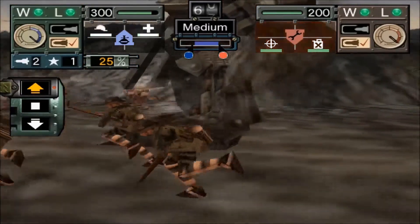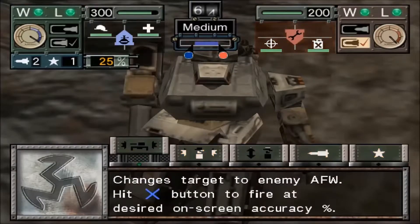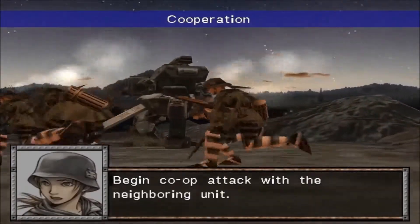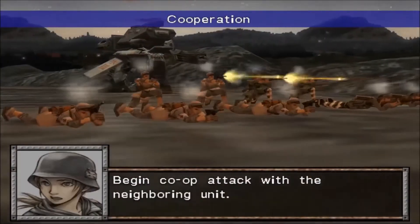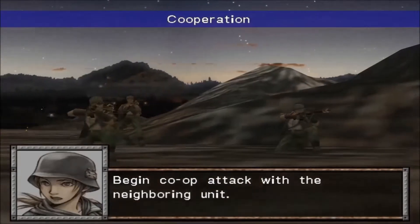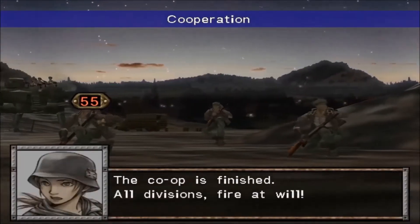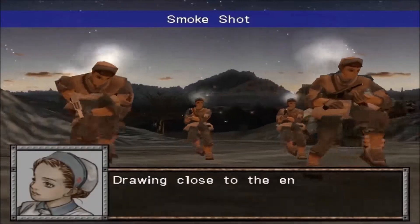Our troops have a couple of offensive abilities as well which are charged. Everything in this game is time based — I've just brought my troops forward and they're going to use their offensive abilities now. My gun's ready to load, it's ready to fire. I'm going to start focusing fire on the enemy mech — the AFWs as this game calls them. One of my troops' offensive abilities is cooperation, which means both troops fire in concert against a particular enemy and cause significant damage.